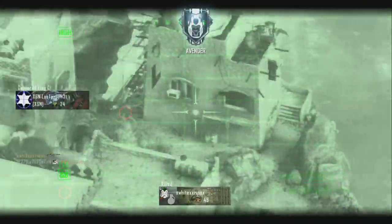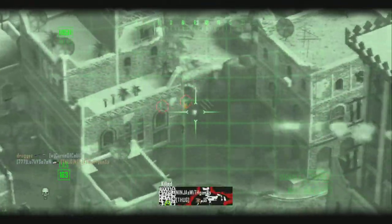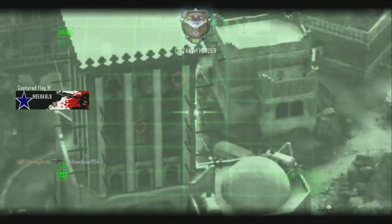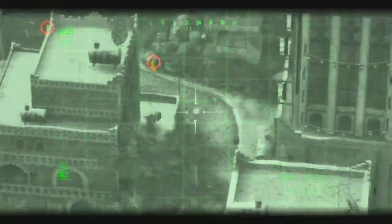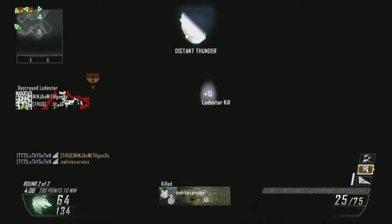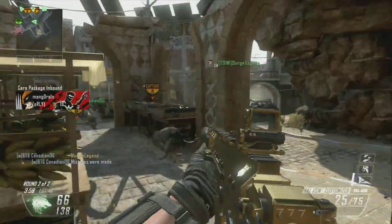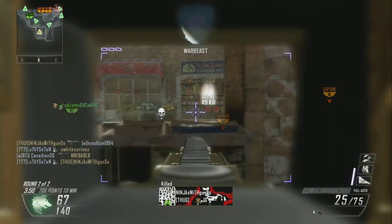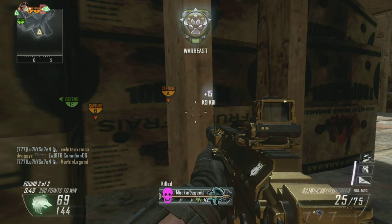I did end up racking up enough points to get the Swarm, so that was pretty cool. In the second round I don't leave the C spawn pretty much at all until the last two minutes or so — I just hung back and let the Dogs and the Swarm do the work. It's a bunch of hunter-killer drones that fly through the map and bombard everyone, racking up a lot of kills.